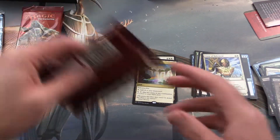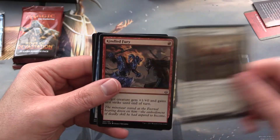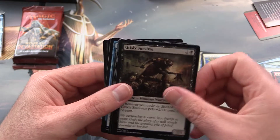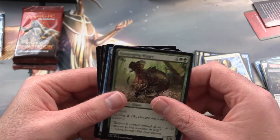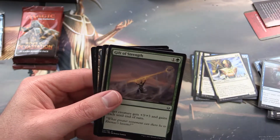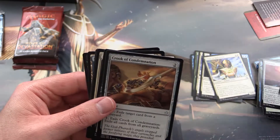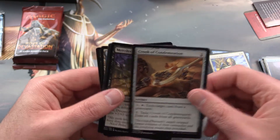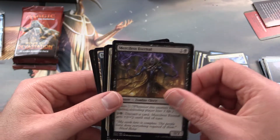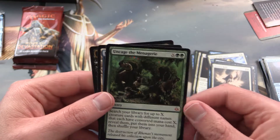Onto the Hour of Devastation packs. We have Unquenchable Thirst, Mummy Paramount, Kindled Fury, Grizzly Survivor, Rampaging Hippo, Moaning Wall, Unsummon, Gift of Strength, Manalith, Desert of the Mindful, Crook of Condemnation, Merciless Eternal, Desert's Hold, and — oh — this is a Mythic: Uncage the Menagerie.